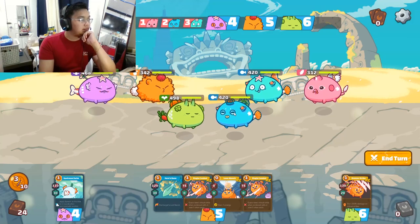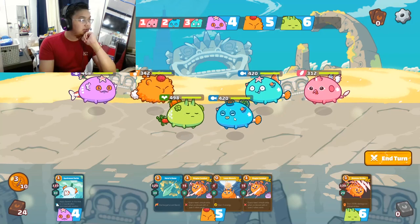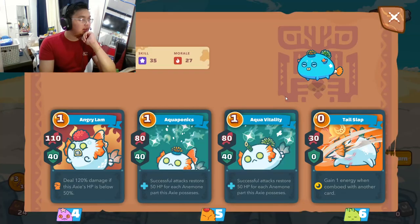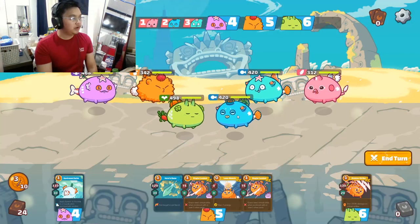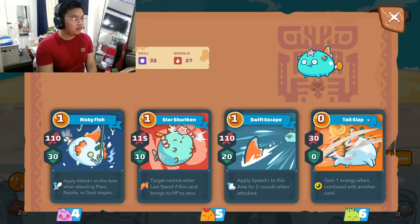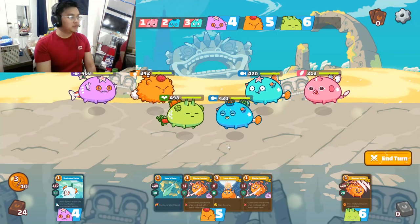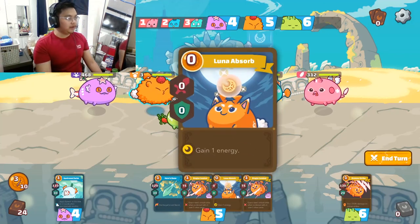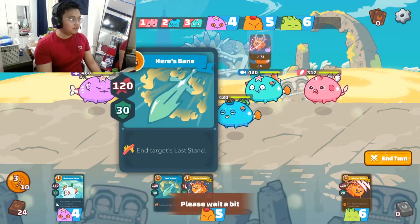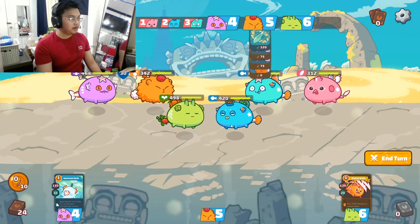We have one of the popular teams right now — I think Indes made a video about it. It's a double anemone tank with an aqua tailslap midliner and an all-out shot backliner bird. We have nice cards, so we can try to kill this.